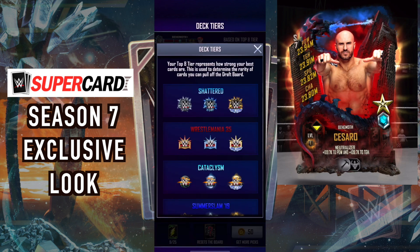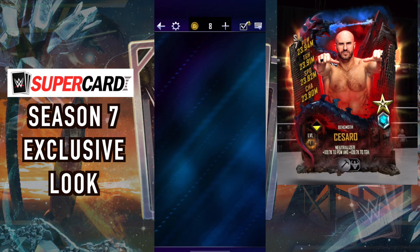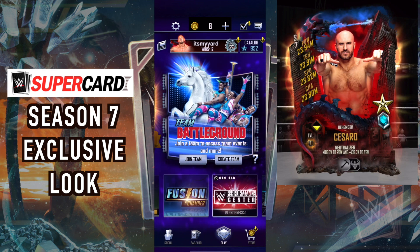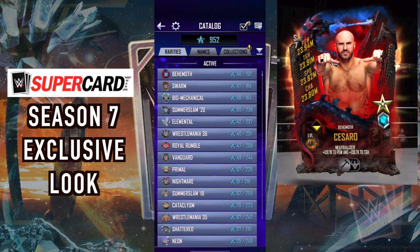I don't get to keep any of these cards. There is also an option to get straight to the draft board — finally — for someone like me who just really plays King of the Ring and TBG and stocks up on picks. Being able to go to the draft board anytime is a very helpful addition. Performance Center is still there.